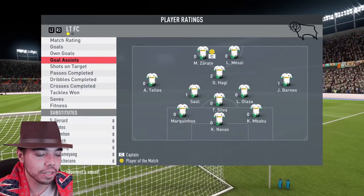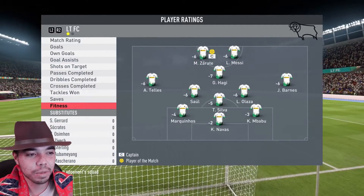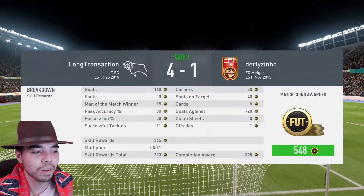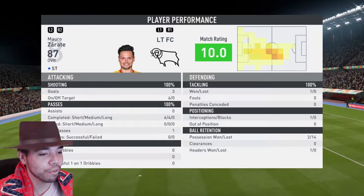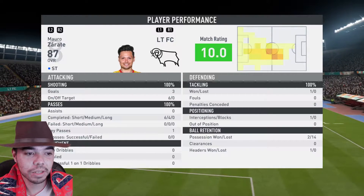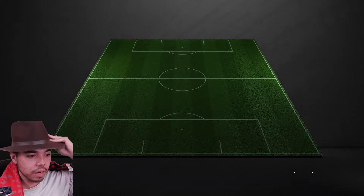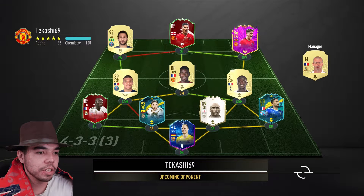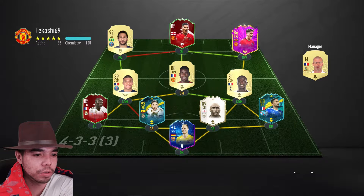He scored a hat-trick, with assists to Haji, Barnes, and Saul. Shots on target 6 of 6, passes completed 12 of 16. I play so much better with Messi when I'm not just focusing on getting him the ball every single time. The next opponent is going to come up with Rashford, Neymar, Dan James, Sissoko, Pogba, Mbappe. He's probably going to switch to a 4-3-2-1. He does have Kenny Lala and Ferland Mendy — those fullbacks. That defense is unbelievable, so this is going to be a huge test for Mauro Zarate.